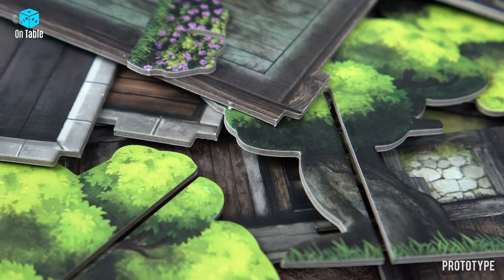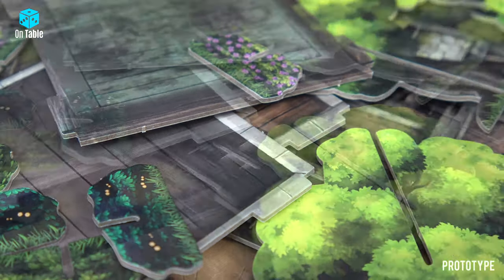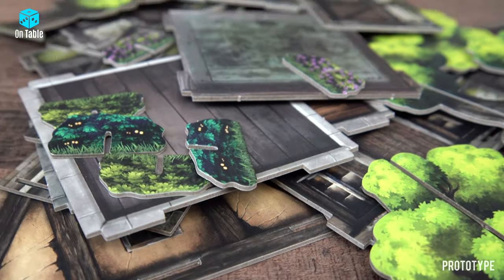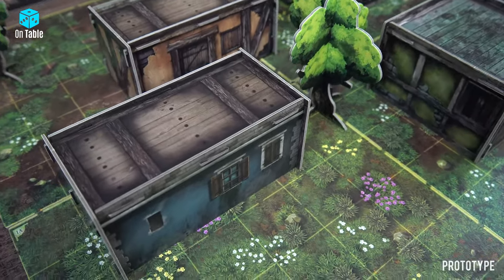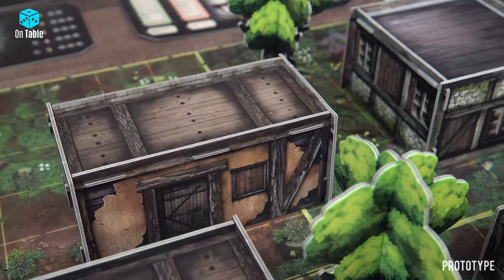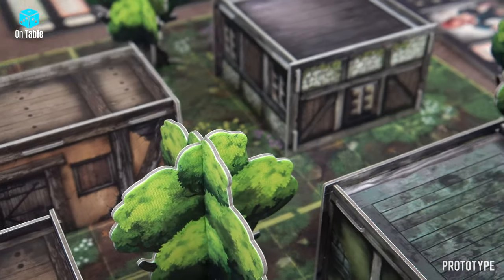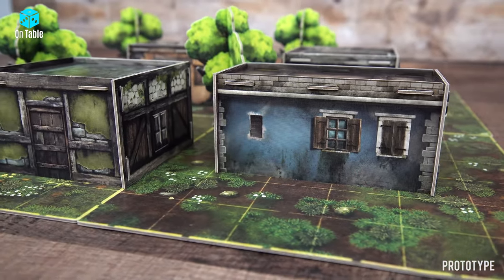For example, these components will create 3D models in this game. Take a look at how nicely they present on the board. We have two types of buildings and we also have trees and bushes. This is an example map of Italy and villages.